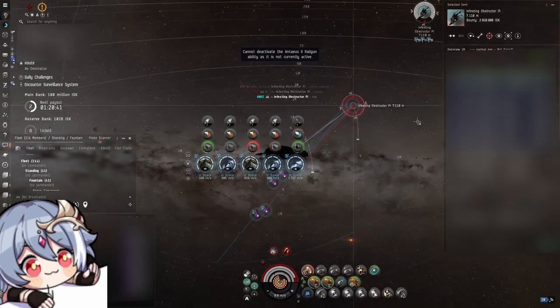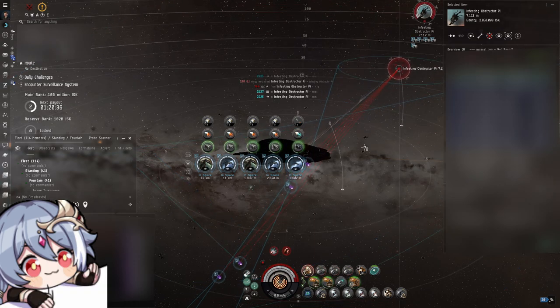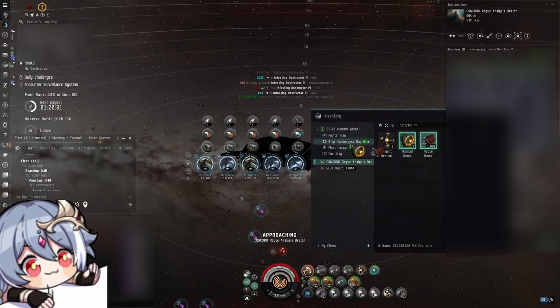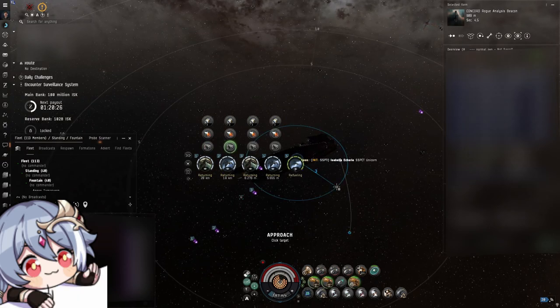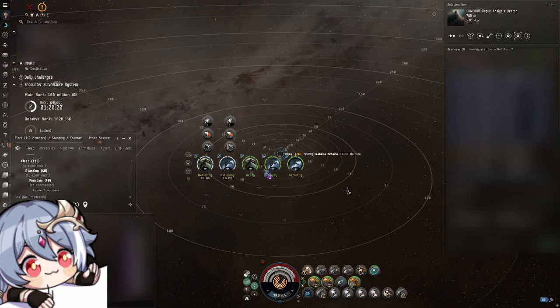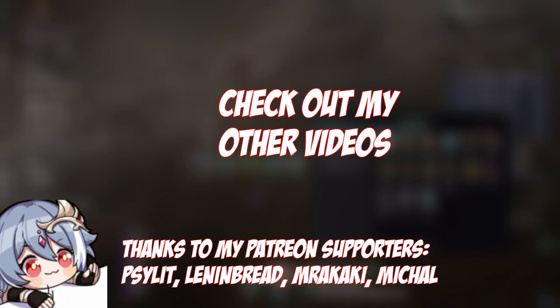Crab beacons are actually quite a nice way to simply chill out, do three of them a day, and have your 1 billion ISK made in about an hour or maybe an hour and a half. It's just a very chill way to use your capital ship and do something with your big toy, and I think that is the biggest feature of crab beacons — the fact that you can simply go ahead and do something without needing a massive setup or worrying about too many things. I've now run quite a few — I think around 50 to 60 so far — and I'm curious: what is your opinion on crab beacons? Did you run them? Do you want to run them? Just tell me in the comments.